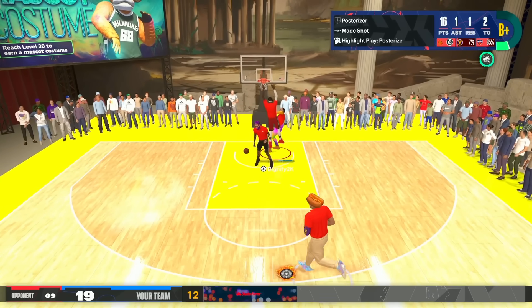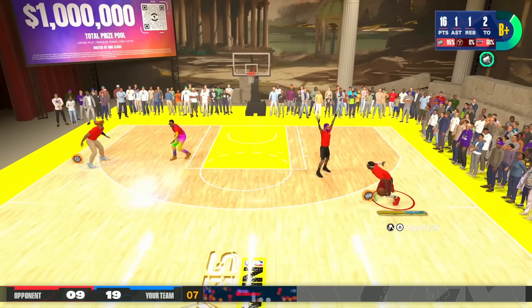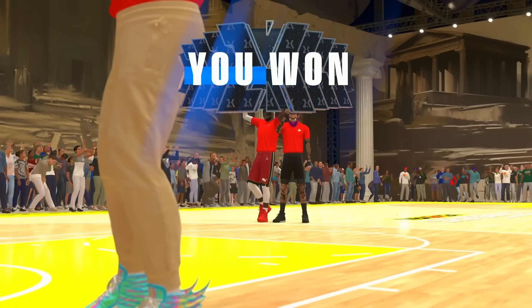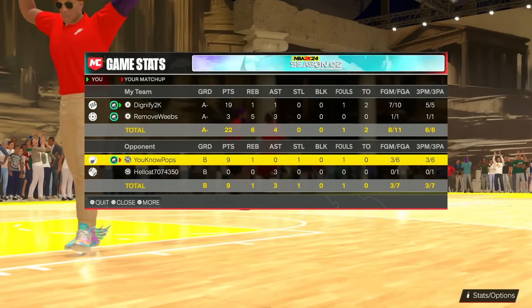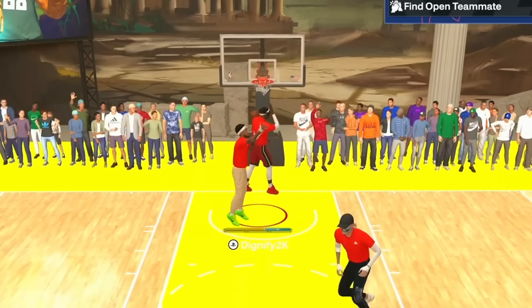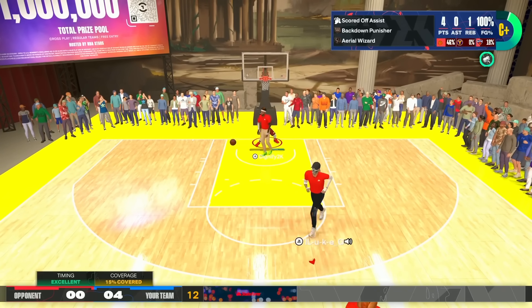I'm dunking on people with no contact dunk meter, finishing in the paint over centers - it doesn't matter. I ended up using finishing takeover just to show off-dribble three-point shooting without sharp takeover, and we still knocked it down. We went five for five from three, which is always nice. Now hopping into a second gameplay to show the passing and some finishing. You can see a pullback dunk - the pullback dunks are super nice this year. I love doing pullback dunks and I get so many of them.